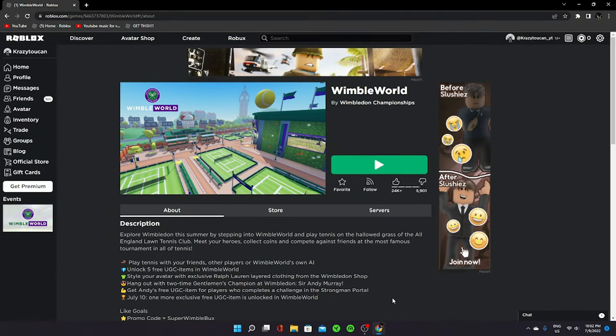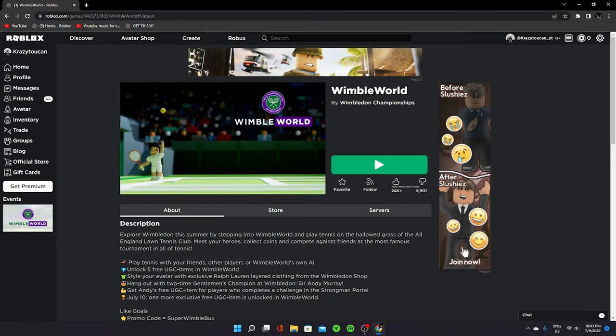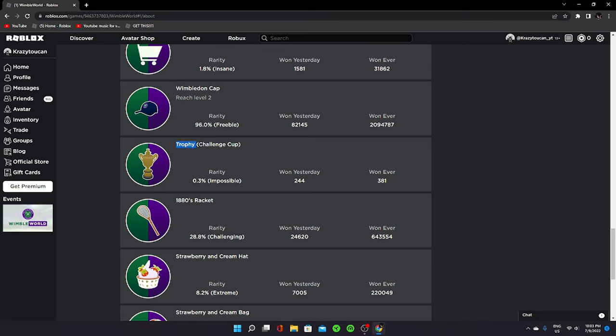Hello my fellow Bloxians and welcome back to another Roblox video! Today we're back on Roblox on this Wimble World game. This is an event game where you can get some free items. First of all it started with just caps, but today they released a new item called a trophy — that nice epic juicy golden trophy — and then there's this boring old blue cap with the Wimble logo on it. Nobody even wants caps anymore.